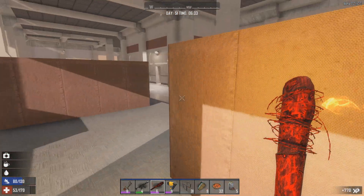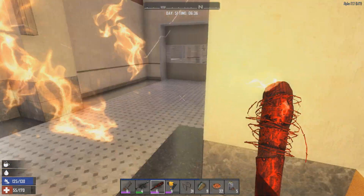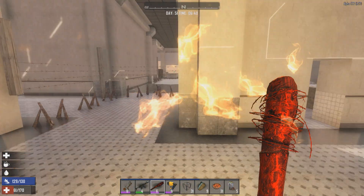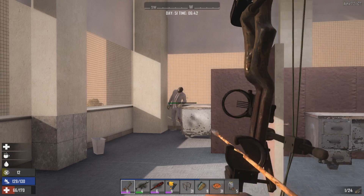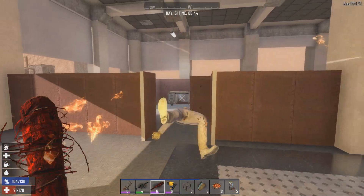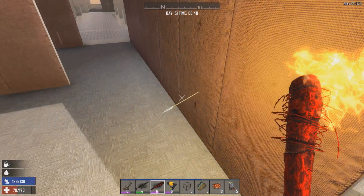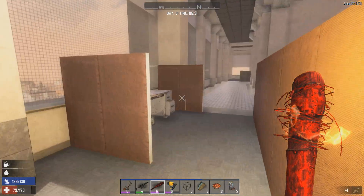Fortunately they get a little bit confused with their pathfinding if you come through the partitions. What the heck - he's twitching, I think he's dead. Let's go back and check the rest of this office area. Wow, they're all ferals back here. It definitely helps if you get that knockdown first. Some good penetration right there - that arrow went straight through the partition.